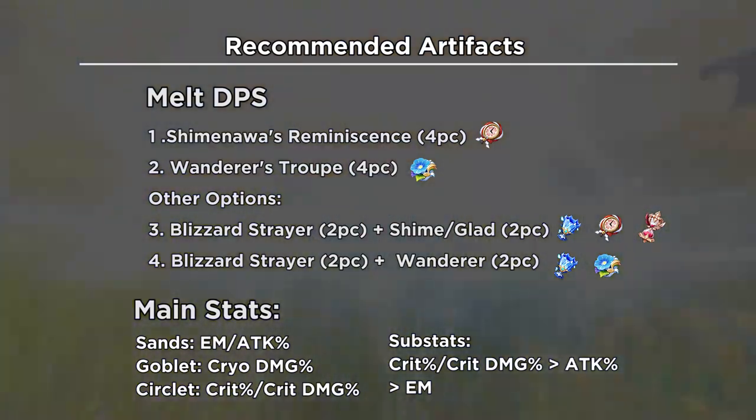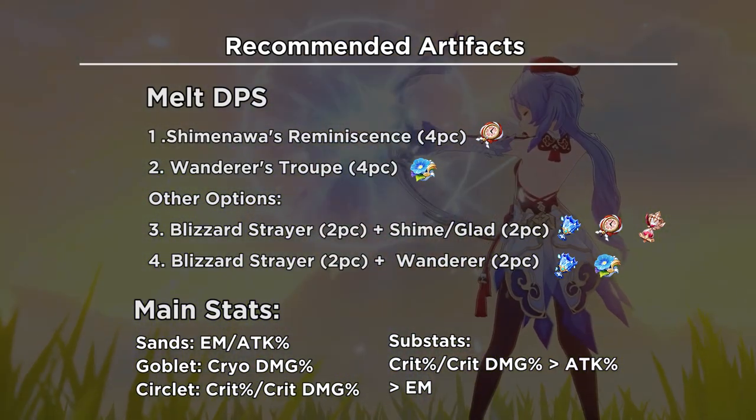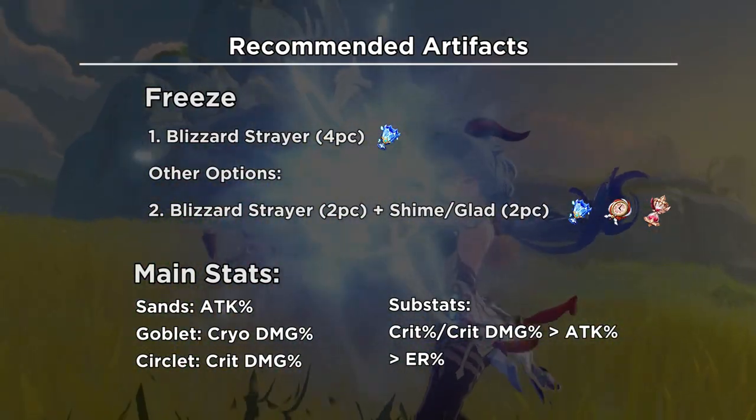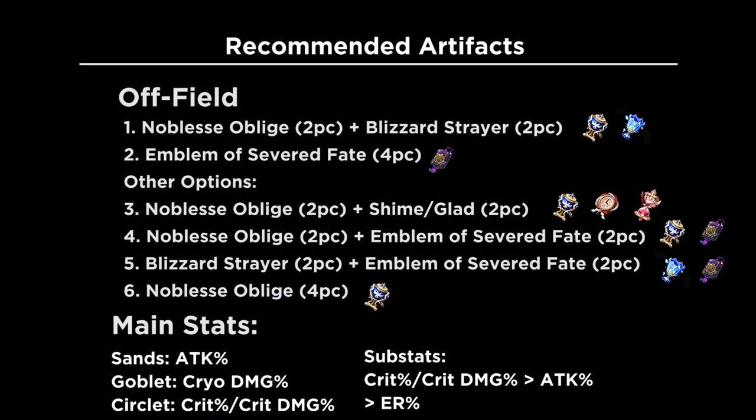The recommended artifacts and stats: these are for melt DPS, artifacts for freeze build, and artifacts for off-field DPS.